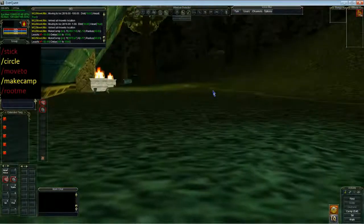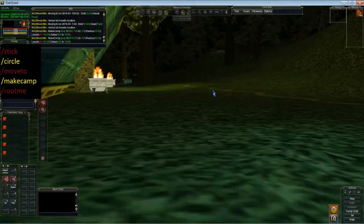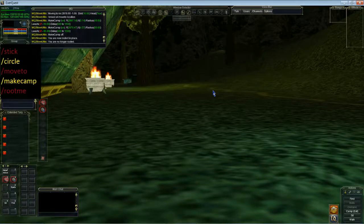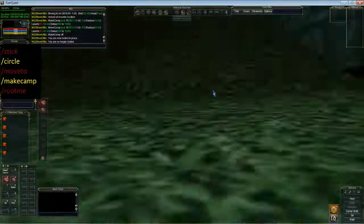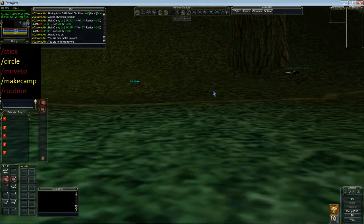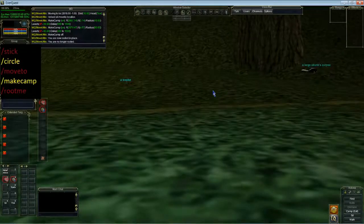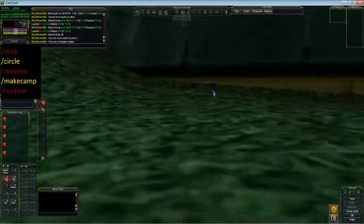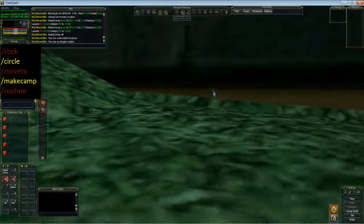Last but — I think definitely least — is the root me command. Root me on. This makes it so you can't move, no matter what. I keep pushing the arrows and my character won't move. Root me off — hey, look at that, I can move again. I'm not sure how useful that is. I think the make camp command is better than the root me command. You can just make camp with a radius of one and as soon as you move it will just take you back there anyway.